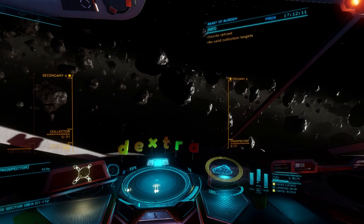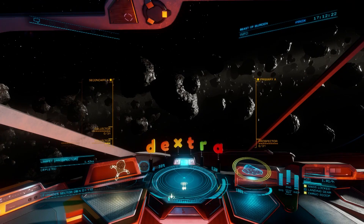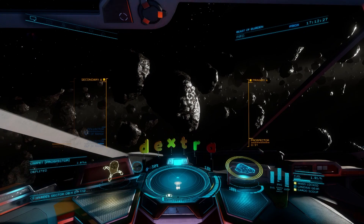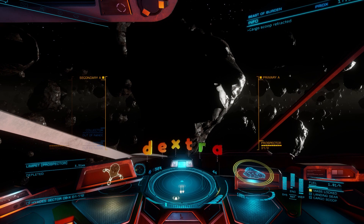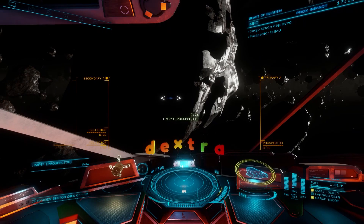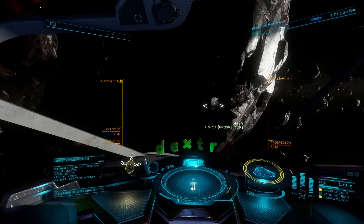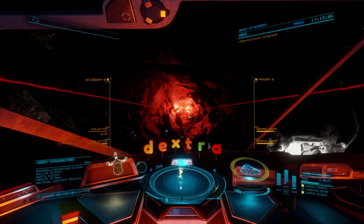First, deploy your cargo scoop, activate night vision if needed, and deploy hard points. I usually have two fire groups set up for mining. One fire group has prospector limpets for button one and collector limpets for button two. The second fire group has mining lasers on button one and collector limpets on button two. To start, just face a likely rock and fire a prospector limpet. Once it launches, target the limpet and follow it into the rock. Once it hits, your targeted prospector limpet will display its findings in the lower left portion of your HUD. We really want rocks with a higher percentage of Painite and/or Platinum, since these are the most valuable. I usually don't bother with rocks containing less than 10% of these materials, since mining rocks with higher percentages will give you a much better yield for the same amount of time and effort.